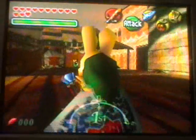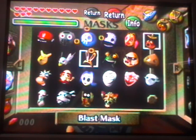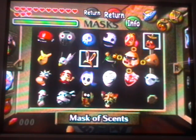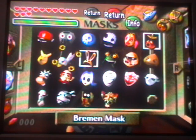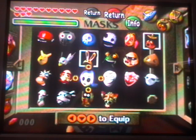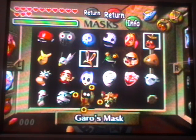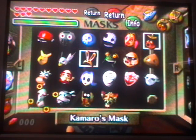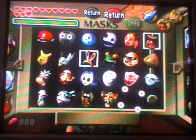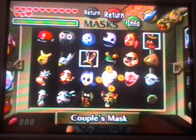Let me show you that we have pretty much almost all the masks. You see? The Mask of Truth, the Zora Mask, Captain's Hat, Goron's Mask, Garo's Mask, Kamaro's Mask - and that leads up to these two empty spots. What else could the other masks be that we could get? Looks like we'll have to find out once we've collected all the rest of the heart pieces.